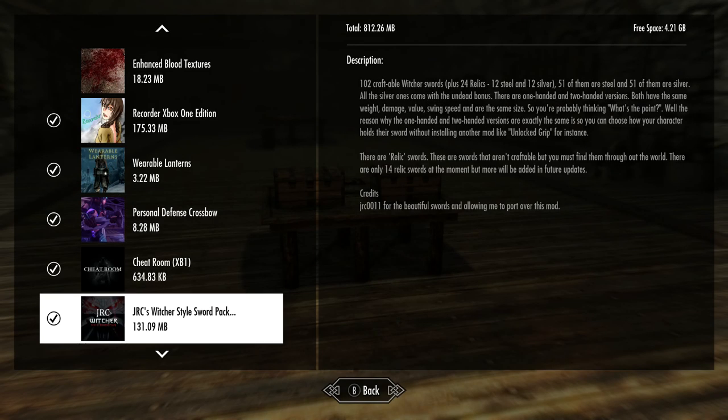The next one I'll be checking out is JRC's Witcher-style sword pack by EvilPandaButt and JRC0011 — I'm assuming JRC0011 is probably the original author. So those are the ones I'll be checking out here.